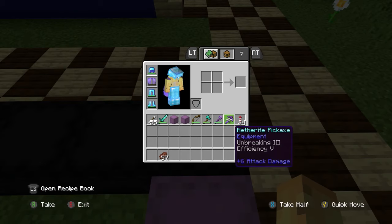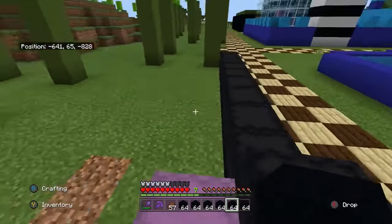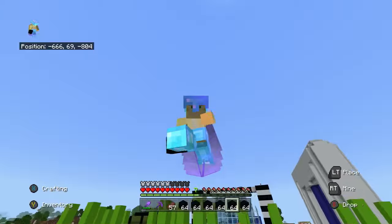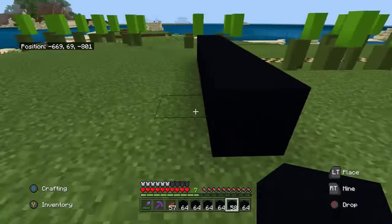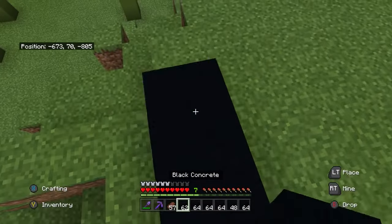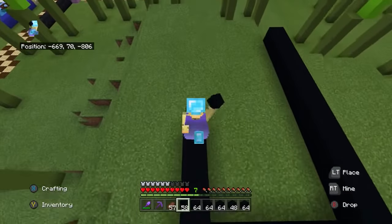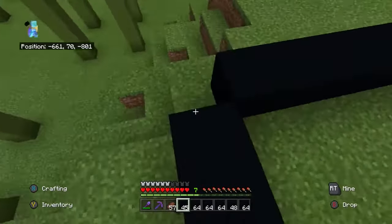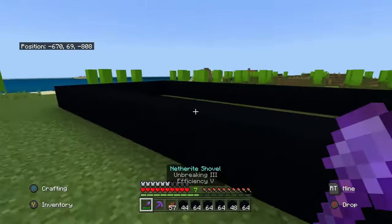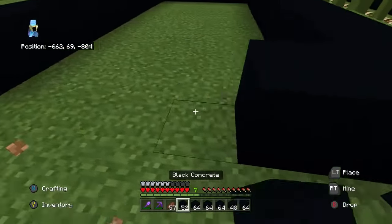I might need these, so I'll keep them, but let's grab some black concrete. I want the enderman to be sitting right here, so the body is going to be here. Let's just mark that out, go out a good amount — that seems like a great size. That will be where the enderman is sitting. Let's make him a bit skinnier — smaller waist would probably be the better way to phrase it.